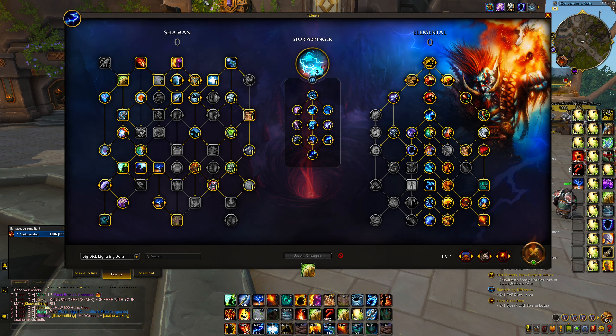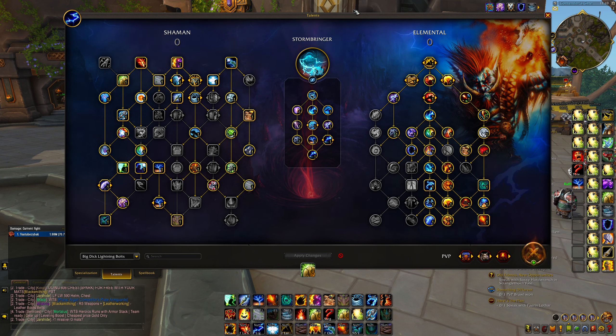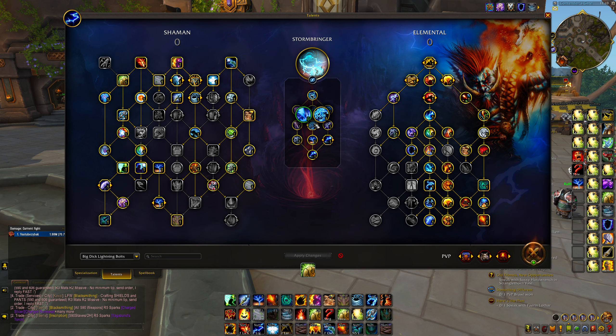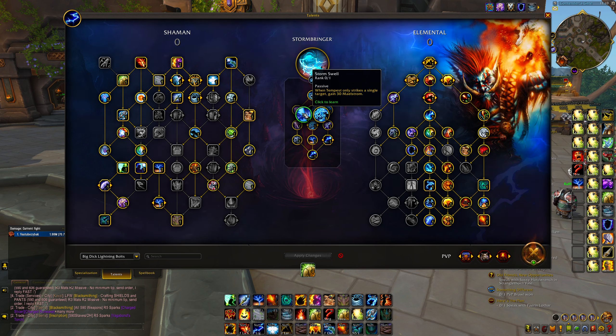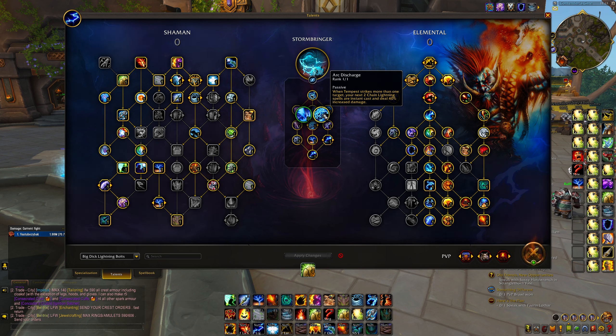A lot of these talents, especially in the class tree, are situational depending on the role you're playing. For the Stormbringer path - obviously this is a lightning bolt themed build, so Stormbringer is the obvious choice. The main talent to discuss is Arc Discharge versus Storm Swell. Most PvPers probably just take Storm Swell because most PvP is single target and that's easiest to take advantage of. But Arc Discharge is actually a lot better than people give it credit for in battlegrounds - it's very likely your Tempest is going to strike more than one target when people are naturally grouped around objectives.